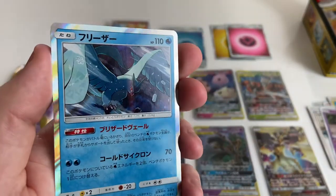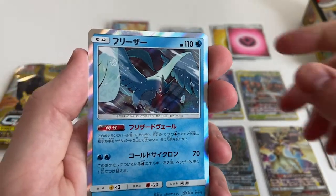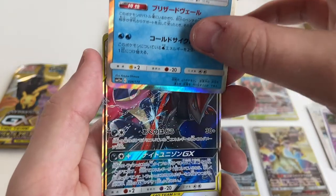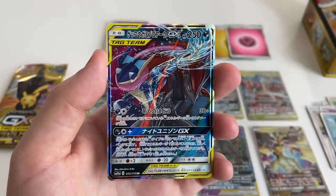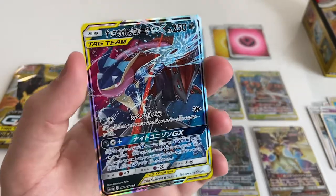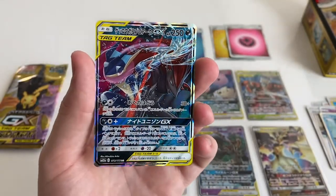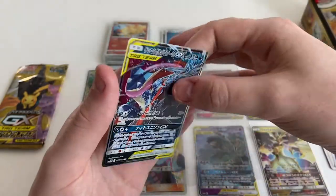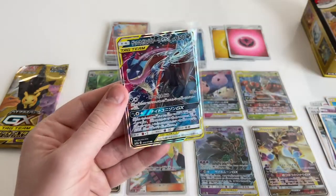I got Stakataka. And then — oh, Greninja Zoroark! Greninja Zoroark — Greninja is cool, I like it. I don't really like his tongue scarf though — that's always weird. Quite a while before I realised that was even his tongue.